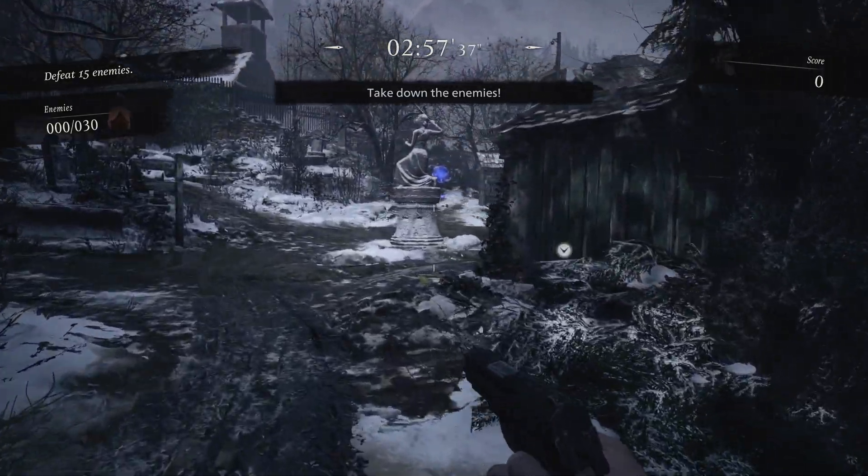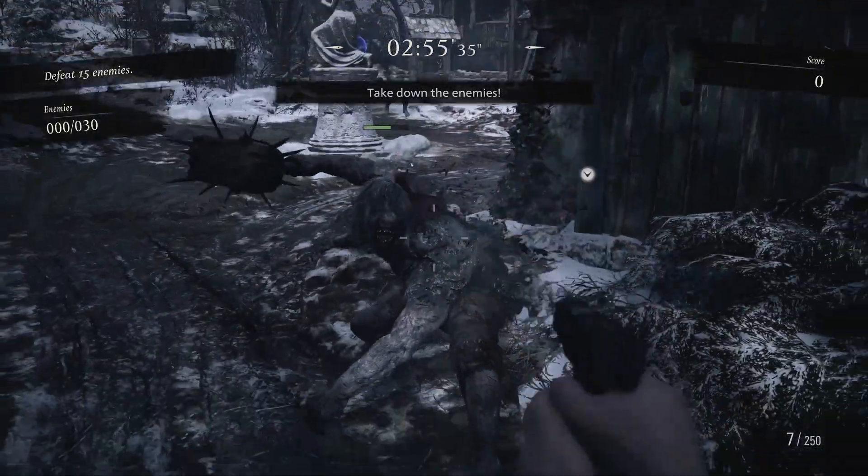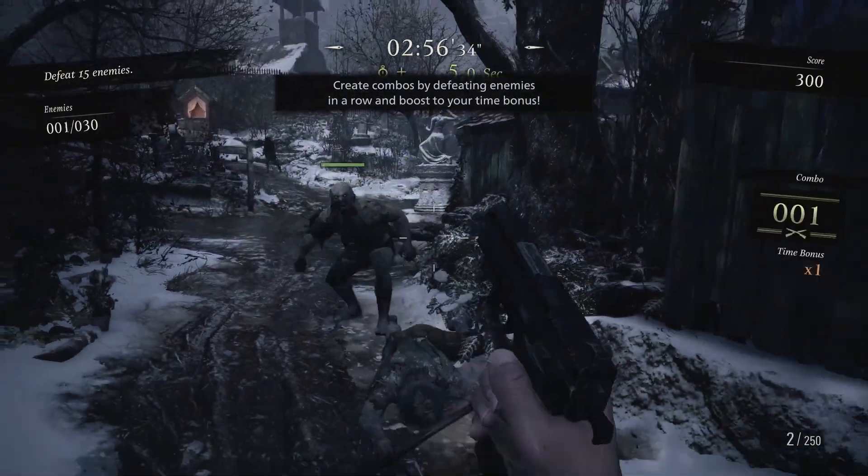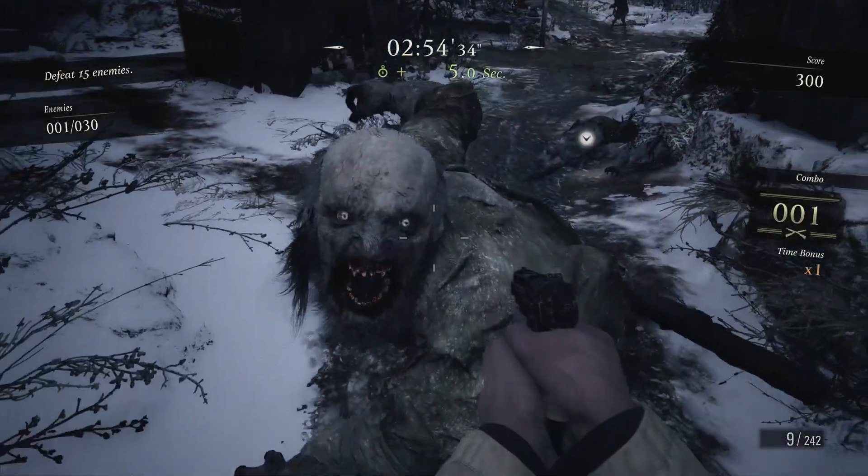Okay, let's start with area number 1. The first part is pretty straightforward — just try to survive while keeping your distance from the enemies, and when you have the chance, go for the first blue orb.